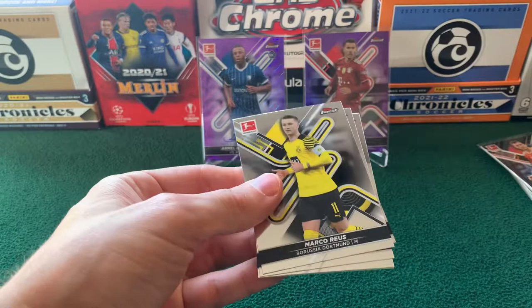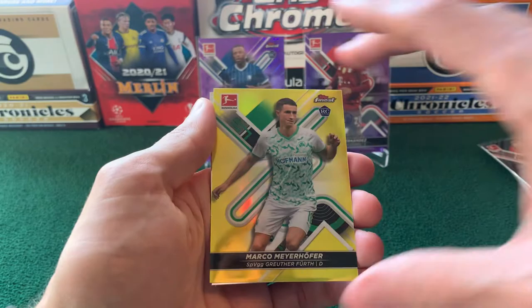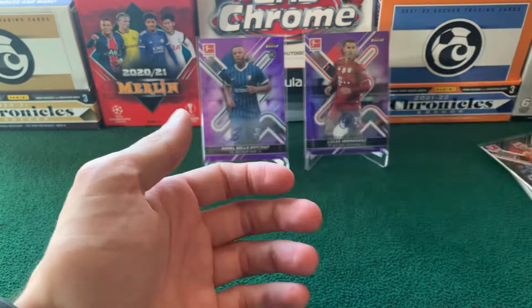Last pack. Got a Marco Reus. Borna Sosa. A Vincenzo Grifo. And we'll finish with a yellow here of Marco Meyerhofer — numbered 198 out of 350. And then a Niklas Stark base.